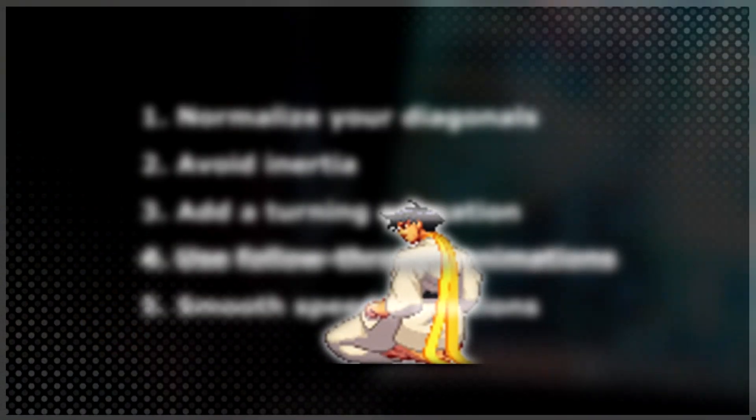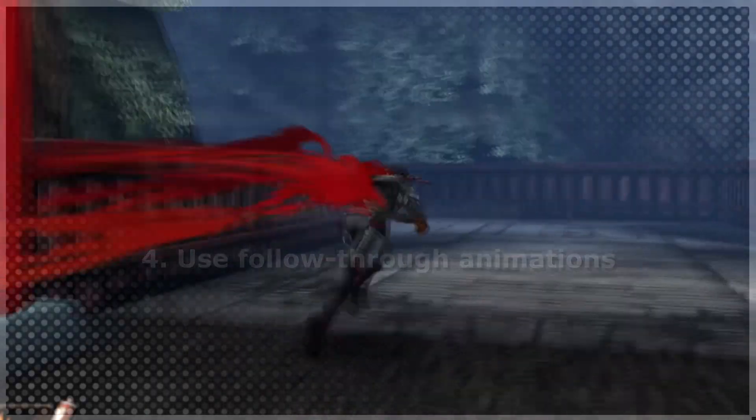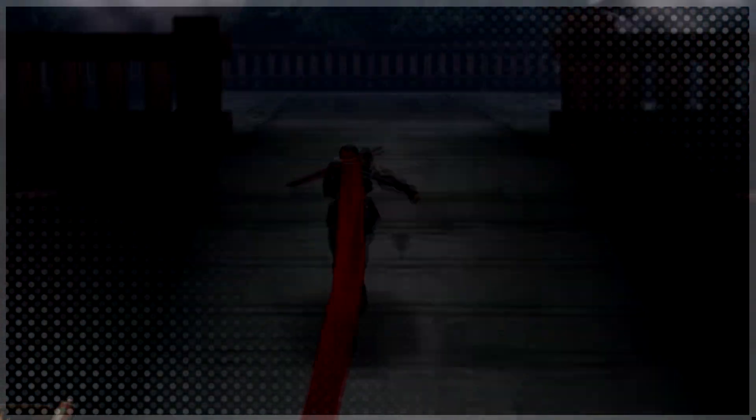Thrusters for up and down movement will make your game feel extra smooth. Use follow-through animations. Because messing with the player's controls is a big no-no, you want to focus on follow-through animations to make things appear smoother.